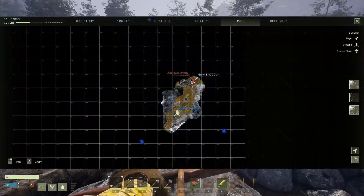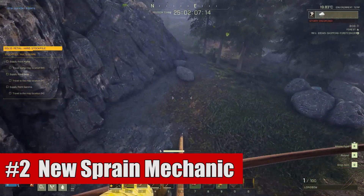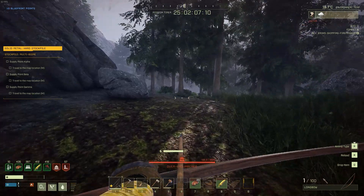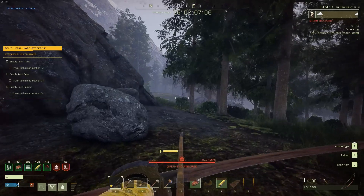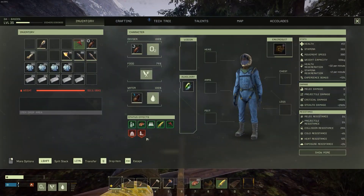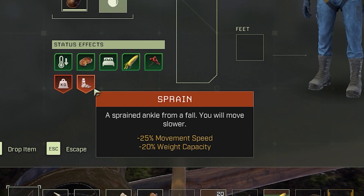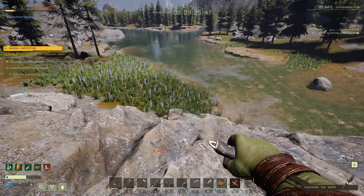Second is that sprains now happen in this game. There was a mechanic that would cause you to break your leg if you fell from too far, but now there's a new mechanic called sprains. Anytime you fall and it's a little bit shorter of a fall, instead of just breaking your leg or not having any negative effect, now you can get sprains. These aren't too big of a deal — they cause a minor debuff that slows you and reduces carry weight.